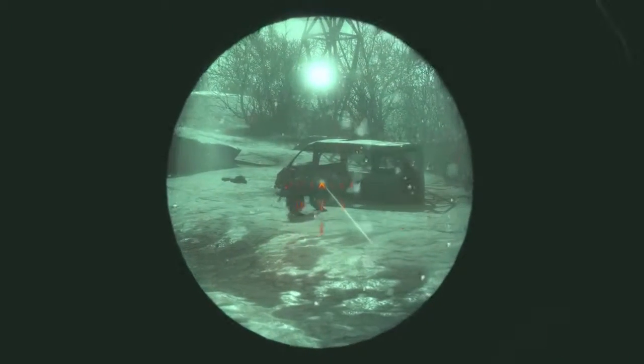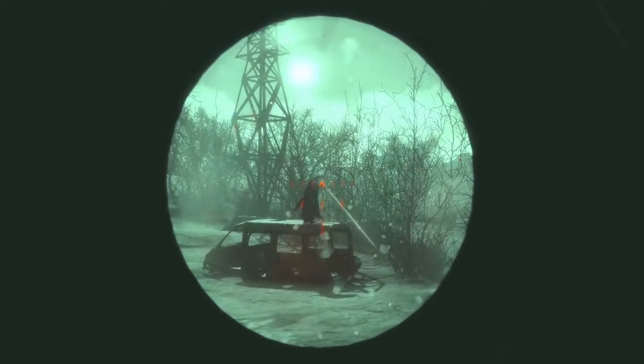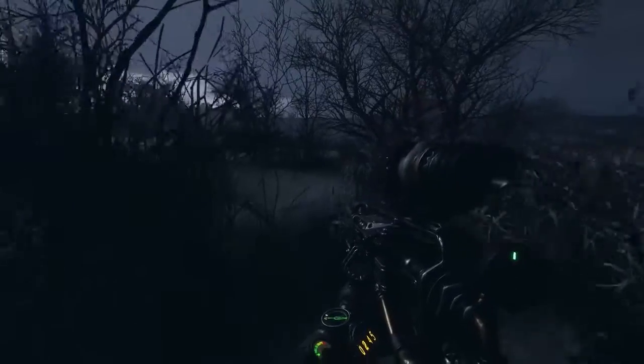Whilst nighttime can provide cover, it brings its own set of challenges. A watchman on patrol can spell danger, and if not dealt with, it will call its pack to ambush you. And in a world rife with dangers, a more mysterious threat is that of the anomaly — a roaming electrical phenomenon that expels radiation and will kill you if it gets too close.